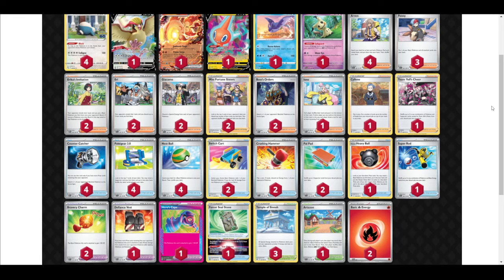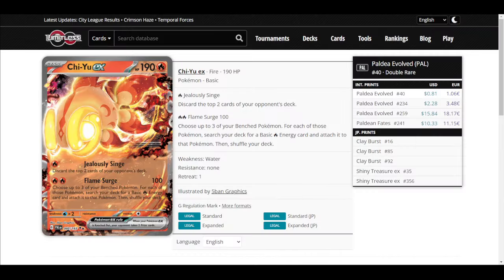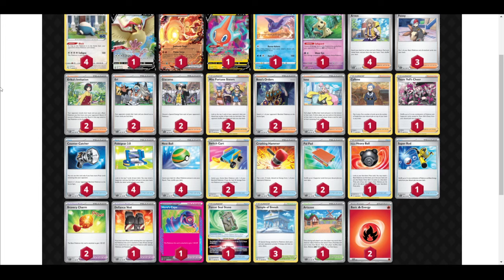If they prize something, they don't know where it is in their prizes, so they're going to start playing kind of weirdly. If you notice they start playing slower — they stop Rotom V-ing or doing something kind of weird — that's probably because they prized Cyllene or Team Yell's Cheer. If they prize Cyllene, keep that in mind. Also, not all lists run Mantine.